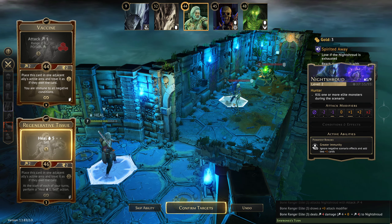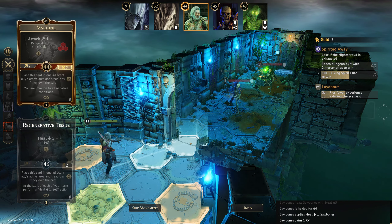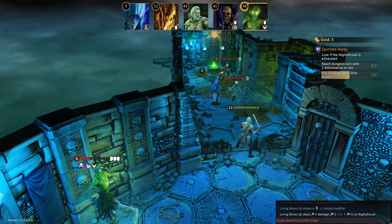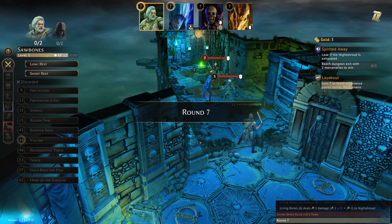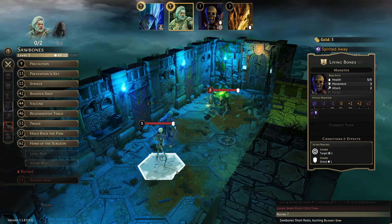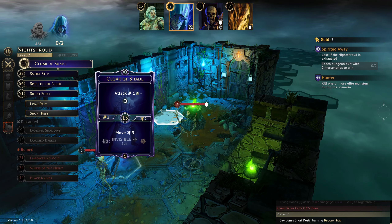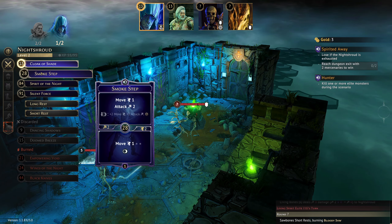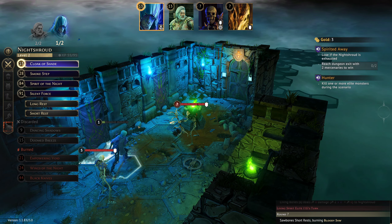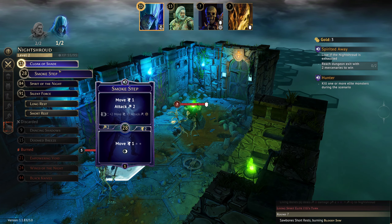Do we put the Regen on him now? I think we need to heal ourselves up. We're not dead but we're going to have to work hard at this. It's going to have to be Prevention is Key and Triage — we need to get in and potentially disarm something. I think we're going to need Cloak of Shade. Spirit of the Night could be used to kill you, but we're going to have to save it.